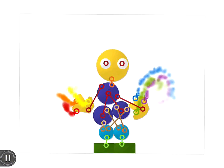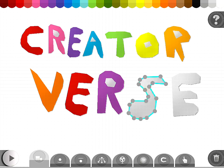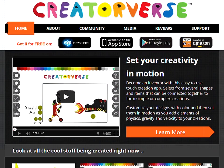Want more advanced creative tools like forces, teleporters, spawners, and rockets? Visit Creatorverse.com and download the new Creatorverse app. Get started setting your creativity in motion today.